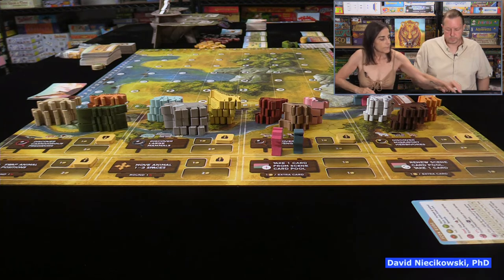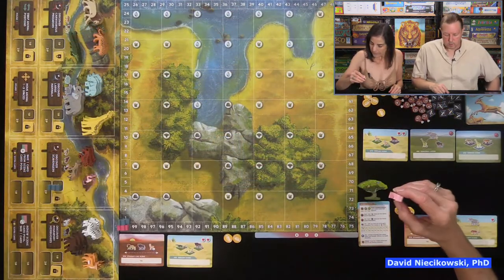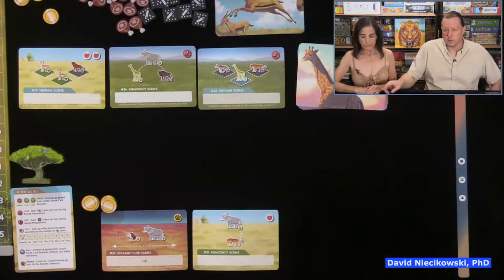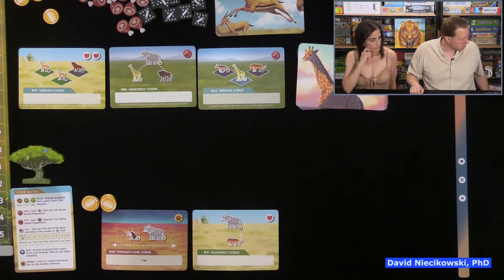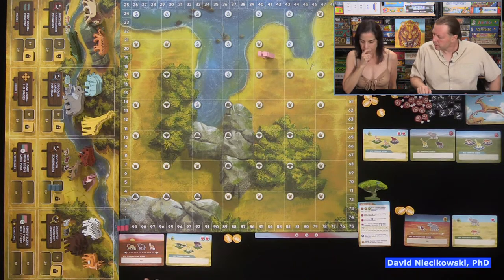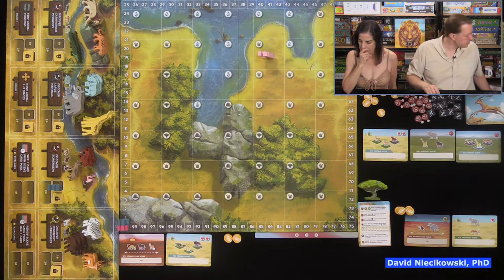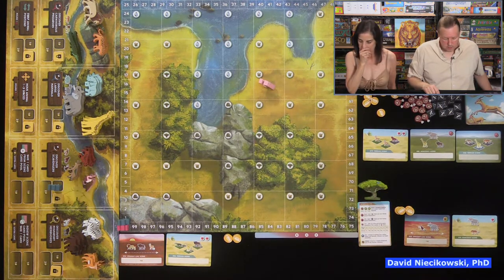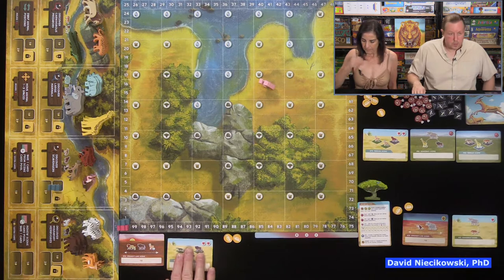Julie takes a vulture — good for the award ceremony. I notice she's going for vultures, elephants, and leopards. Looking at my cards, I don't have any of that, so we're going for completely different things and won't be able to build off each other at all. I had to place that animal there — she spent her coin.